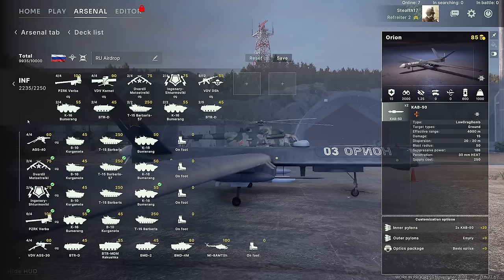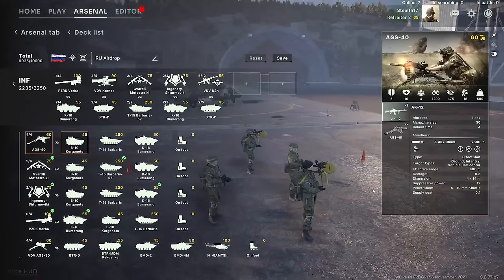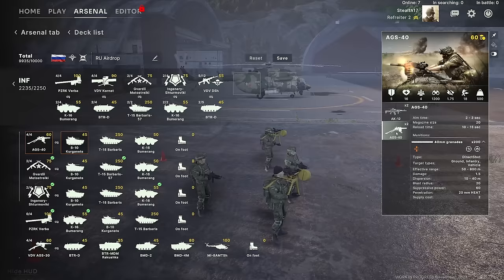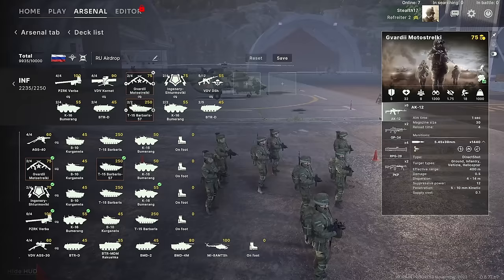As for infantry, this is where the Russians have quite a lot of options. We've got the AGS-40 — try not to look too much at how the gentlemen are carrying the grenade launchers, as that's a placeholder. These are fire support units; nice to have grenade launchers, very useful to kill enemy infantry, but not that good at dealing with enemy vehicles. You might be able to kill a Humvee, but against anything with more armor than that — good luck.